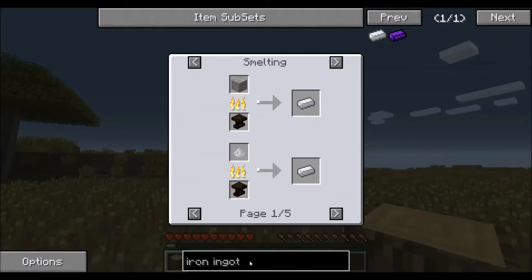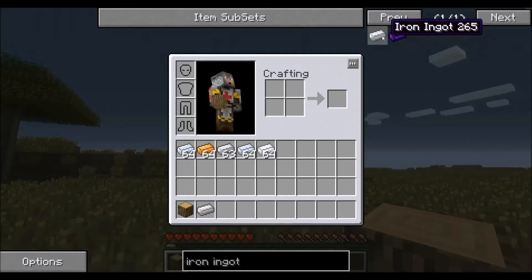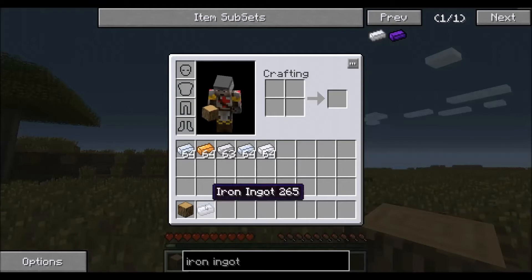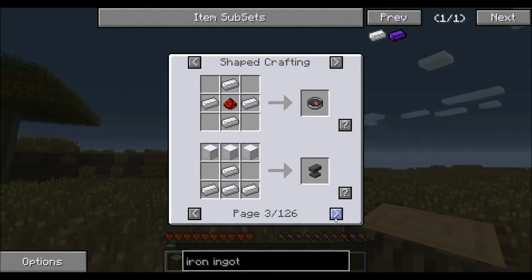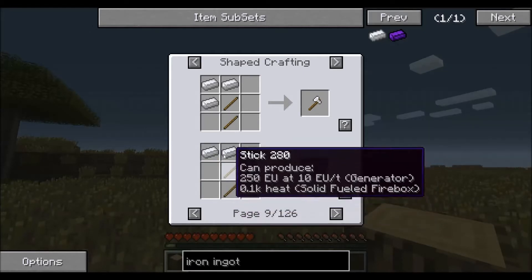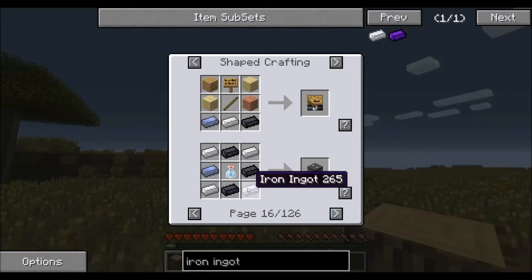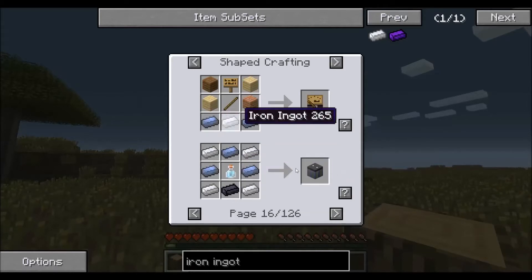Another thing that NEI shows is the usages for items. Say for example we have an iron ingot in our inventory but we don't know what to do with it. By hovering over it either on the side panel or even in our inventory, if we press the U button on our keyboard, it will show us all the different items that we can make with an iron ingot. It doesn't necessarily mean only iron ingots — it shows every single recipe that contains an iron ingot. Some of these more advanced recipes will show iron ingots, lead ingots, sulfuric acid — all these things will make random items on the right hand side.